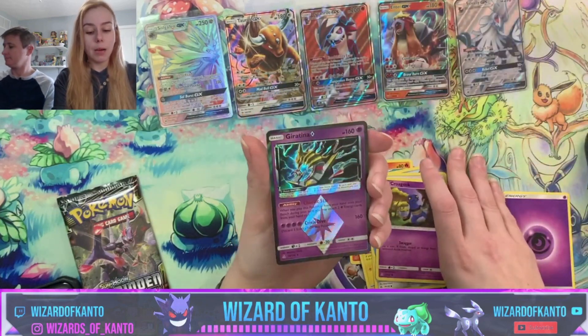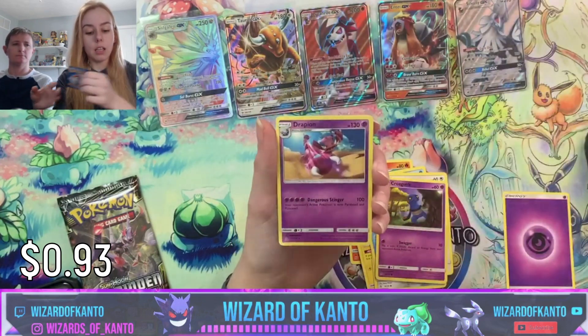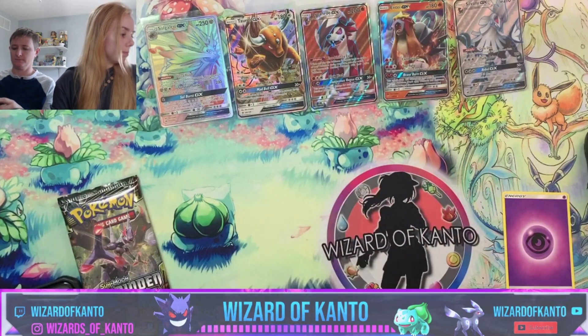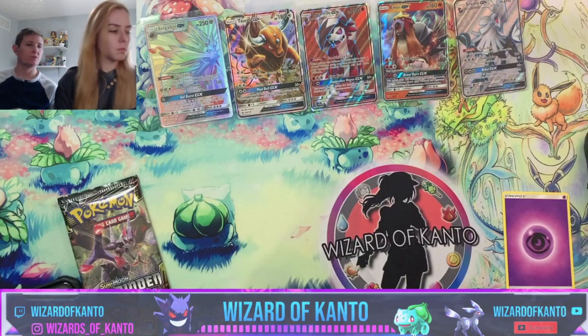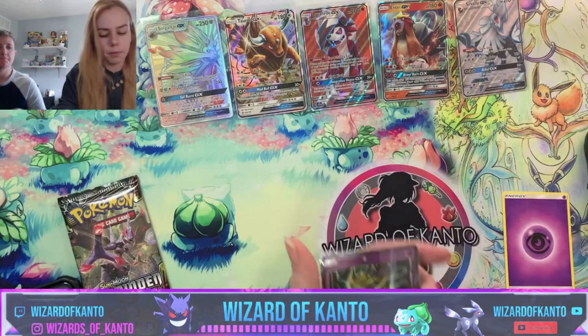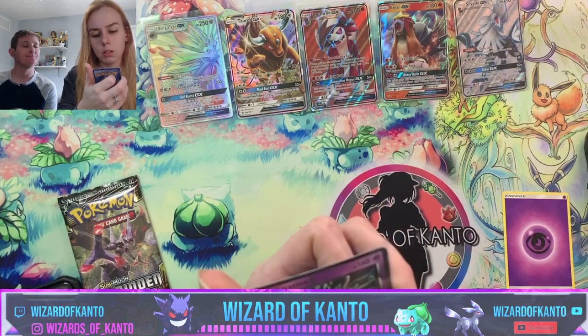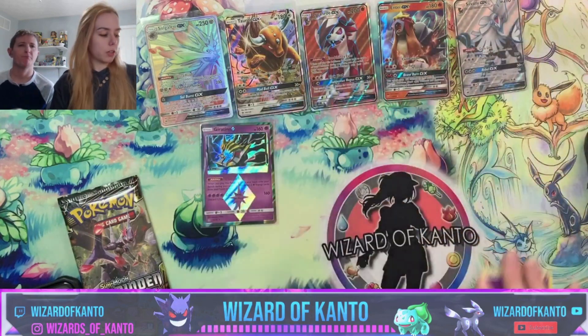A Giratina Prism Star — I will count that as a pull because it is a rare, and I love the prism stars. I think they're absolutely beautiful. Let me know in the comments what your favorite set from Sun and Moon is.